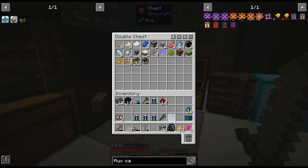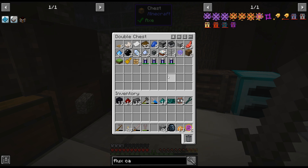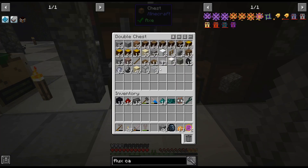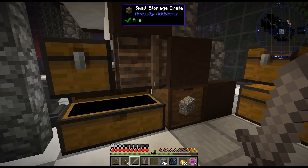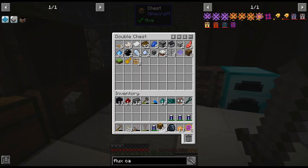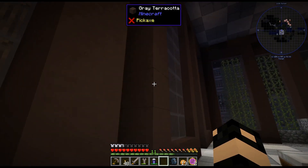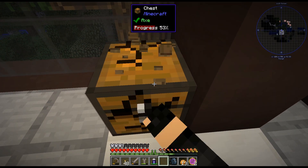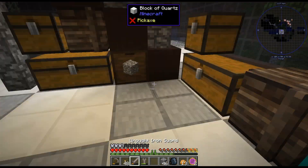I need a chest for stuff I'm never going to use again. I'll probably never use those old GregTech batteries ever again, because the flux capacitors are just so much better. But I don't want to get rid of them completely, so I'll find a spot for them. I don't need them clogging up my main chest.